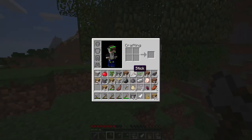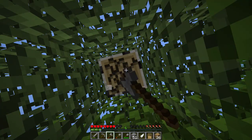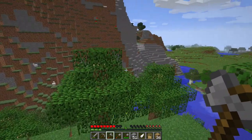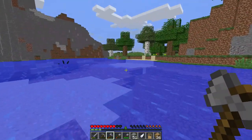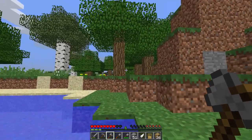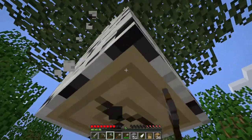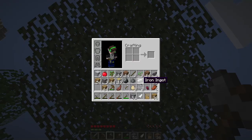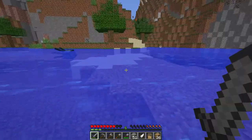We have seven right now and we need 16, so we need nine more. Now we have 12. There's some more birch — let's go over here. There are two birch trees, and once we get these we should have enough to build our cozy cottage. Let's just get all of those. 19 — that's more than enough. So let's go back.